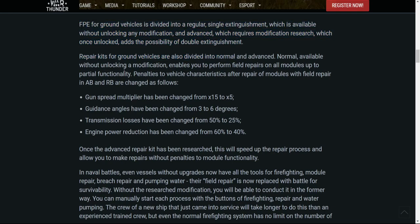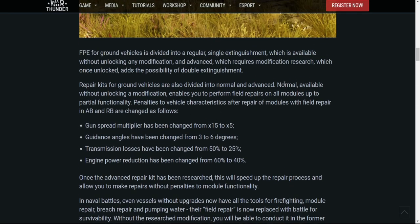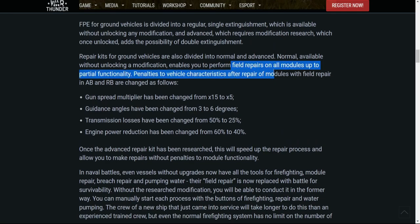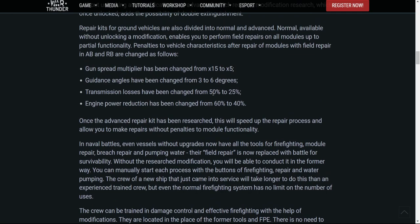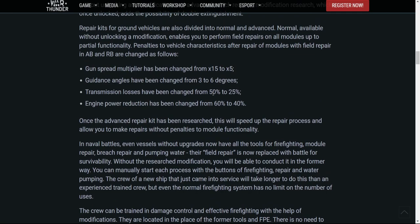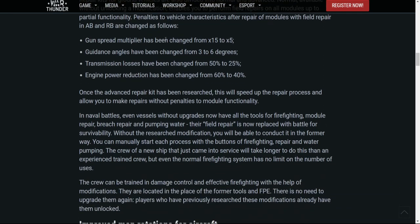More importantly, in my opinion, are the changes to the repair kit. You will now be able to do basic repairs — called field repairs in the announcement — whenever you need them. This will bring all your modules up to partial functionality, so they won't be working at 100%. This was sort of possible in the old system if you went to a cap point, but now you can do it wherever you are.